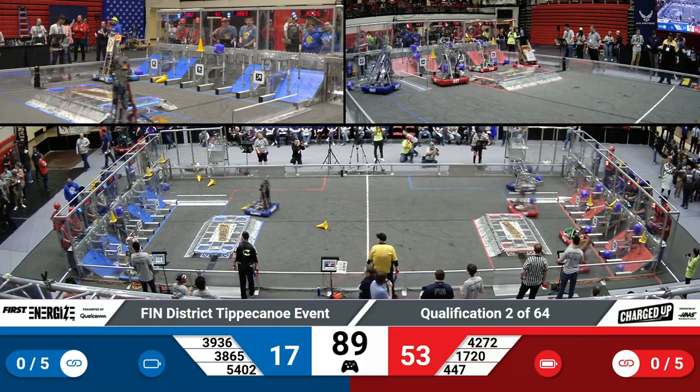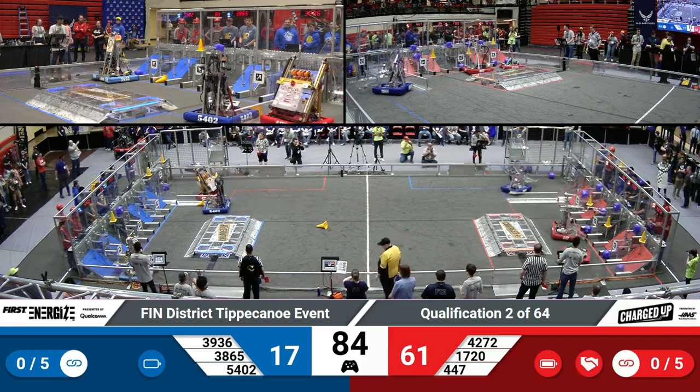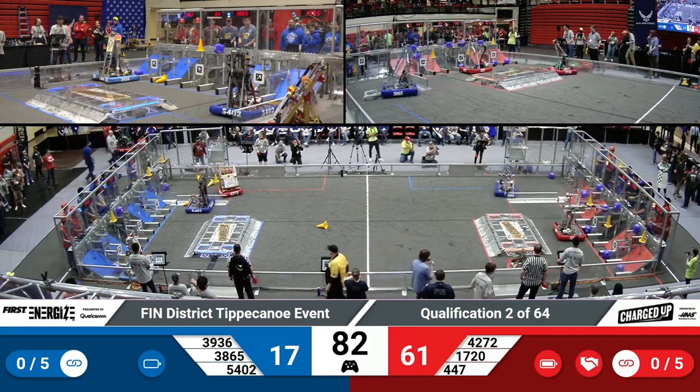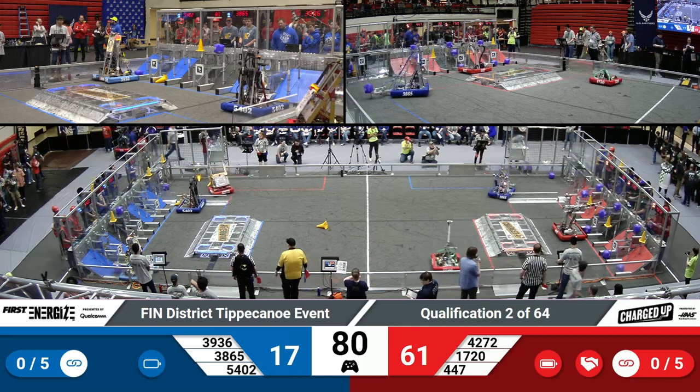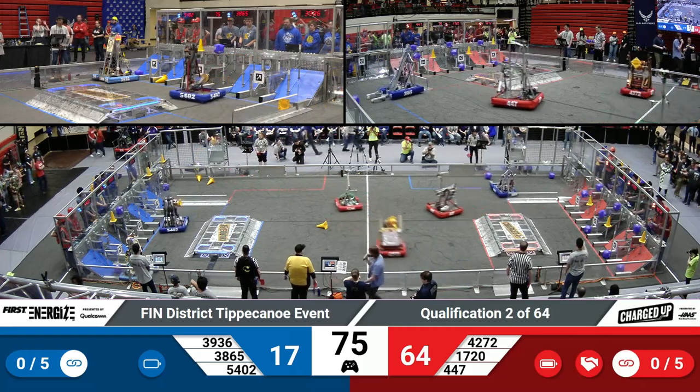Placing a cube on the high part of the grid, that is worth five points for their alliance. They're trying to create links — three game pieces in a row across the grid. It can be any game piece across any part of the grid. They're trying to get five of those to get a rank point bonus.